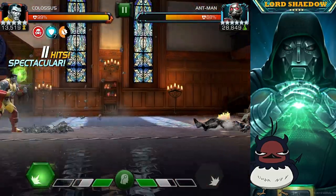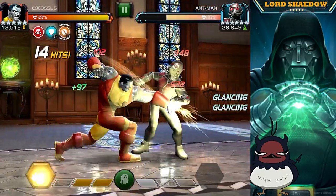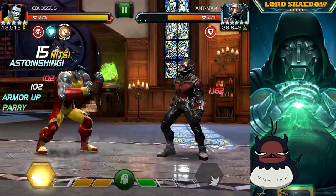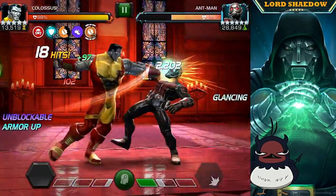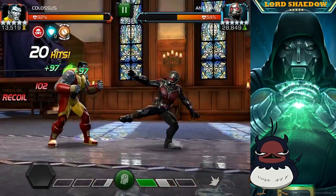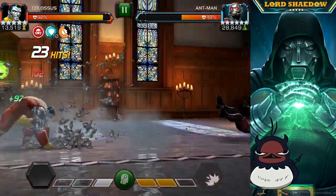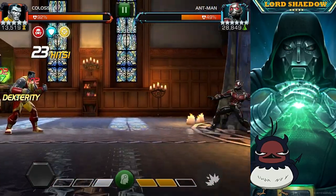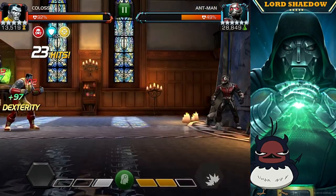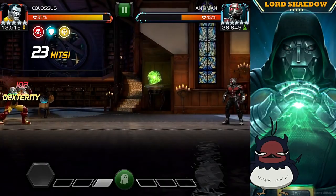As you can see in the gameplay, we're parry-stunning and getting the furies, which increase your damage by about 10. You're getting that increased damage, but then firing off a heavy, so you're never taking that degen damage. You're playing Colossus the way he ought to be played — you don't have to fight in a different style.